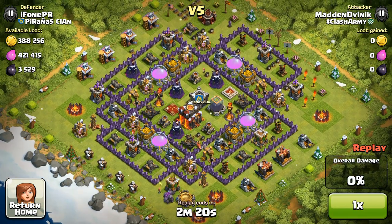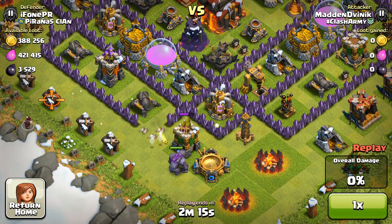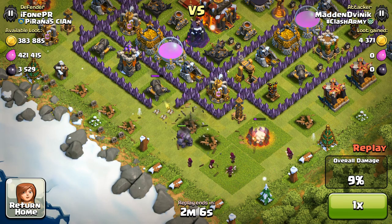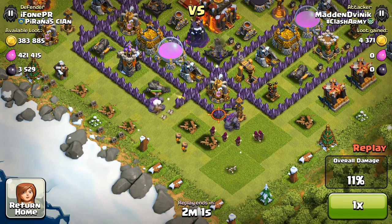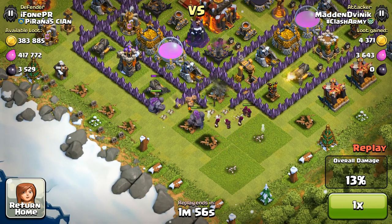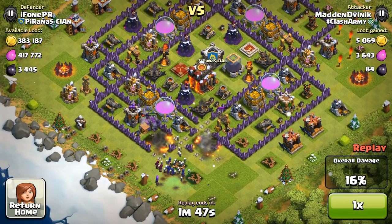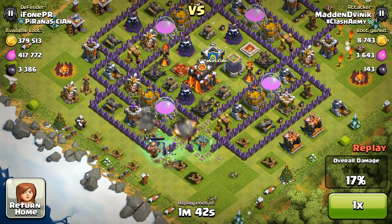Here's our next raid — iPhone PR Piranhas clan. There's pretty good loot to take. We'll probably take out the four bottom storages but likely won't get to dark elixir. First we take out some buildings on the outside; I didn't check for a clan castle but it's not too important right now. Deploying wall breakers — there are a lot of walls to break but I have plenty. We're already reaching the center core, though one issue is so many sections are open, the heroes and witches might not go the right way.